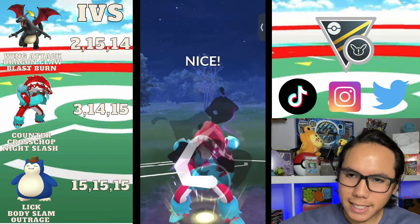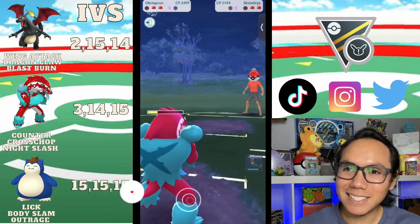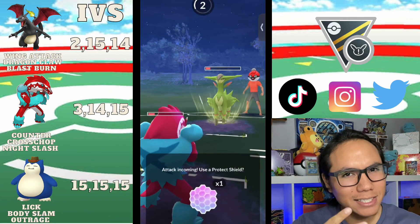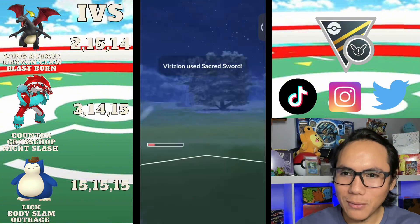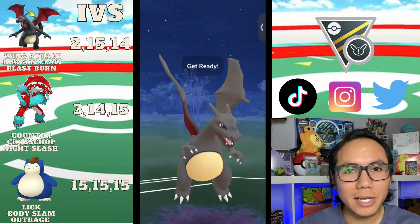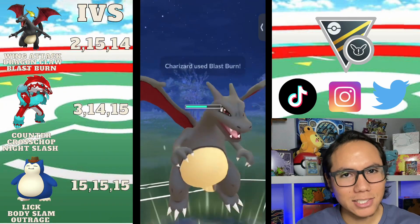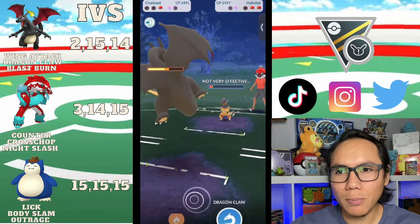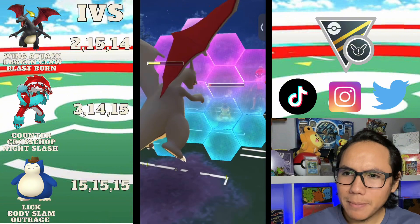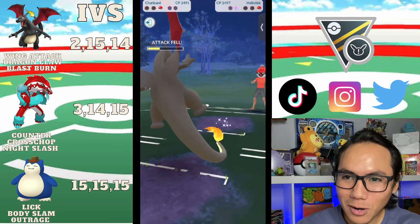Because it's not super effective, we can take it like a champ and start getting these nice Flash Cannons off. If you haven't already, please leave a like and hit that subscribe button. I got a double attack buff so we're looking really good. We CMP, and they reveal they have a Heliolisk with Breaking Swipe. Because they let that Blast Burn go, we're in a good spot to farm down.